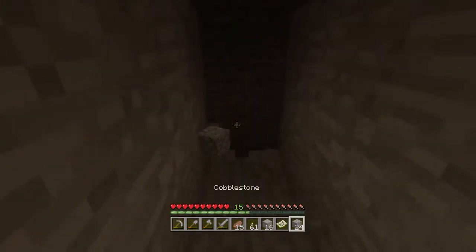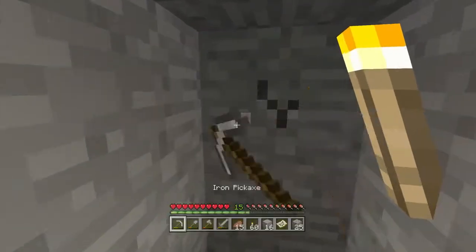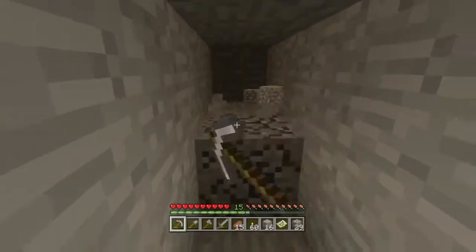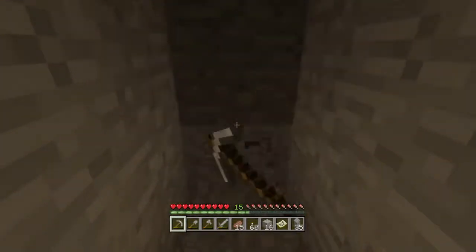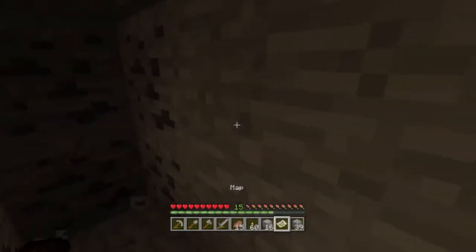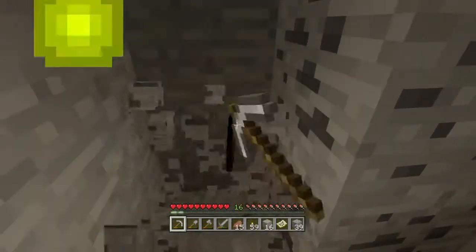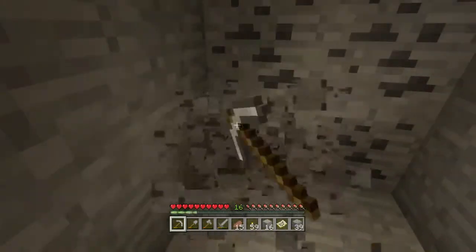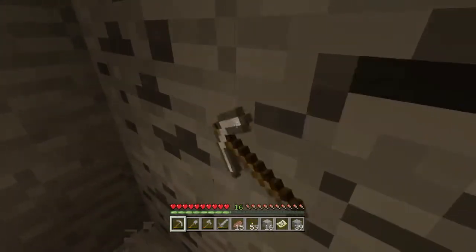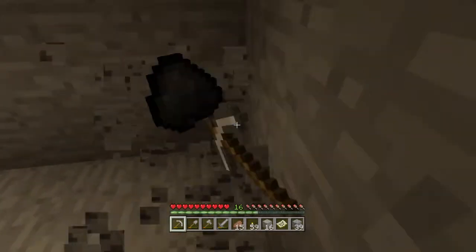Four diamonds — that's pretty good. So what we'll do is we'll make a diamond pickaxe, get some obsidian, and make the portal to the nether. But we won't go there just yet. We're gonna try to get more iron so we can make a lot of armor. Or before we go to the nether, maybe we should enchant some stuff, make a mob grinder, and then head on our way.